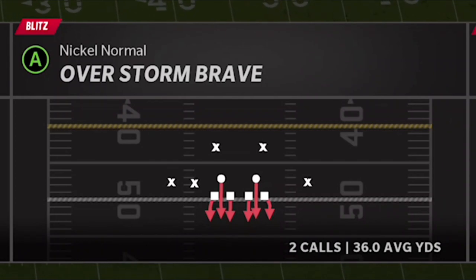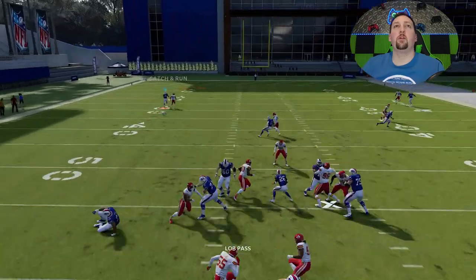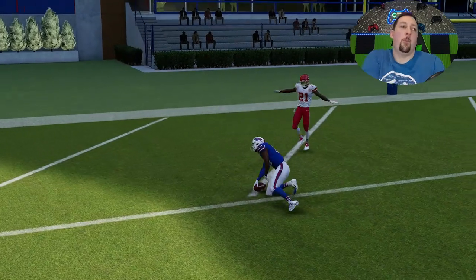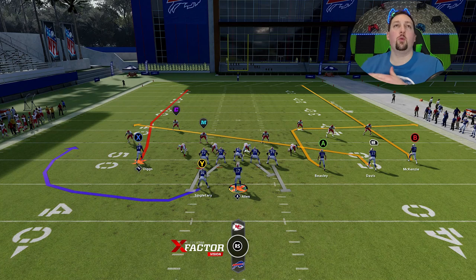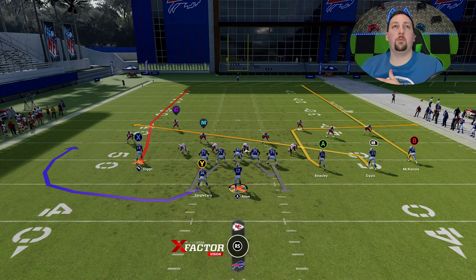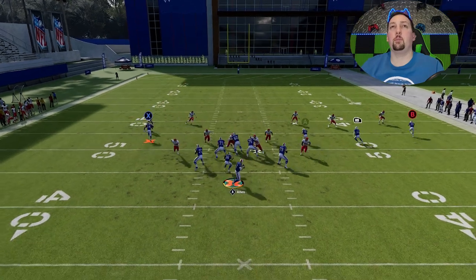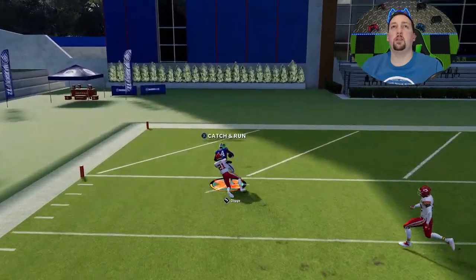Let me also show this against man zero — we'll go with Overstorm Brave. Pretty much going to be the exact same result. Stefan Diggs is lit up and just runs right past the guy — touchdown. Any man coverage without a safety over the top, and that includes cover two man where a lot of people put their outside safeties into curl flats. If they do that, this will be a very easy play. This is actually where I first found this route last year when a lot of people did exactly that.